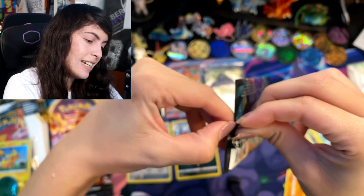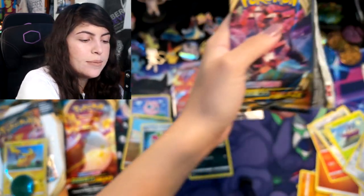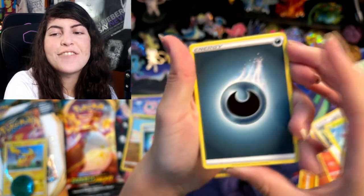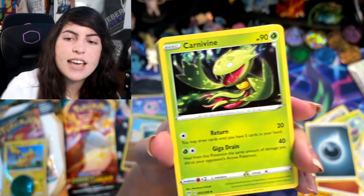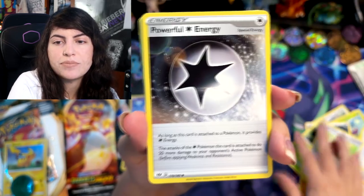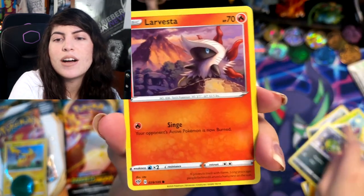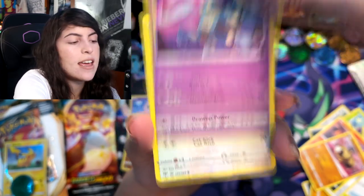I can't believe we pulled that Charizard, guys — I seriously can't believe it. I've been chasing the Champion's Path Charizard for so long. I've bought like four Elite Trainer boxes, every single collection box of Champion's Path I could get my hands on. And who would have thought that Darkness Ablaze Five Below packs would be the ones that gave me that Charizard? Obviously it's not the Champion's Path one, but I'll still take it.